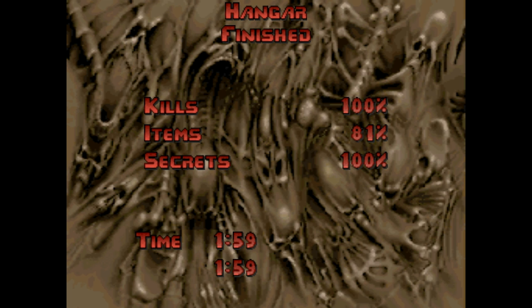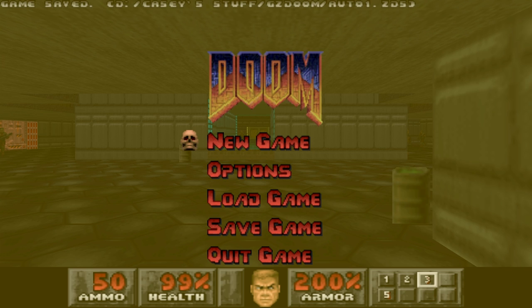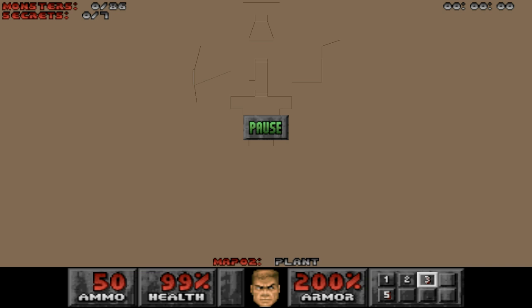The next map is 'The Plant' — not the Nuclear Plant, just 'The Plant.' It has an auto-save, which is nice. I'll see you all in map two — and just to show you, it even says 'map two' at the bottom. Anyway, I will see you all in map two. I'm Ultima Mantoid and this is Let's Play PlayStation Doom — until next time, take care and have fun!